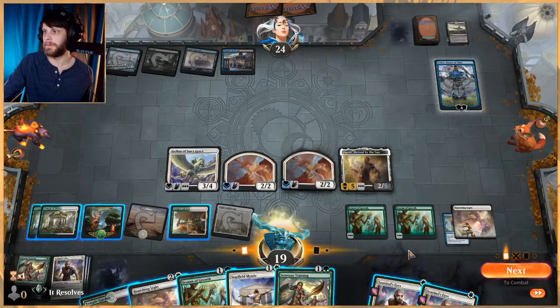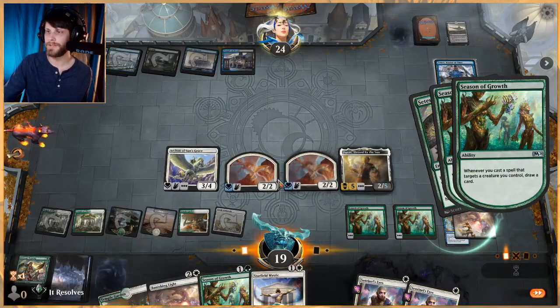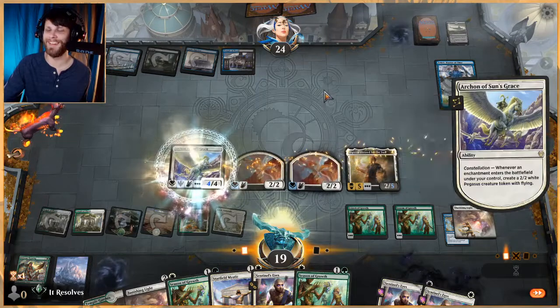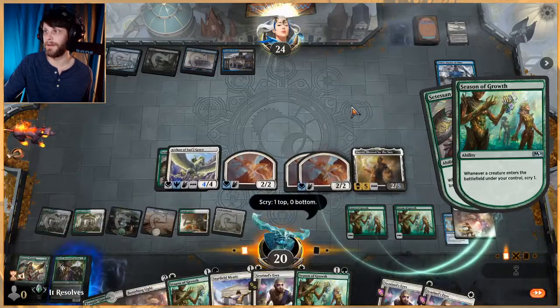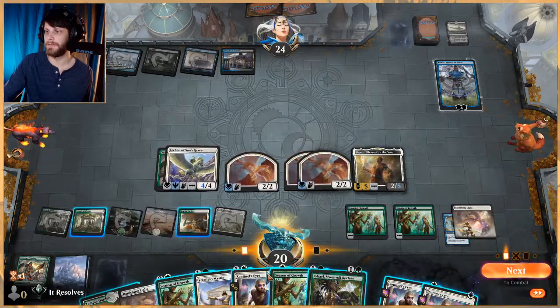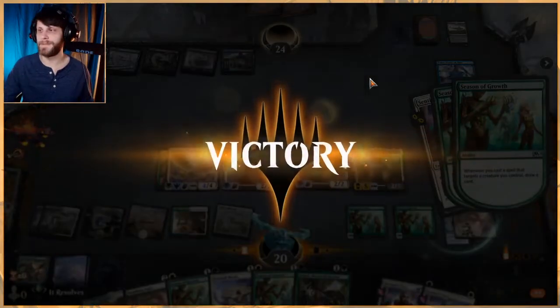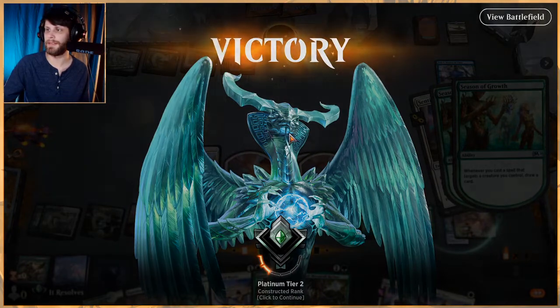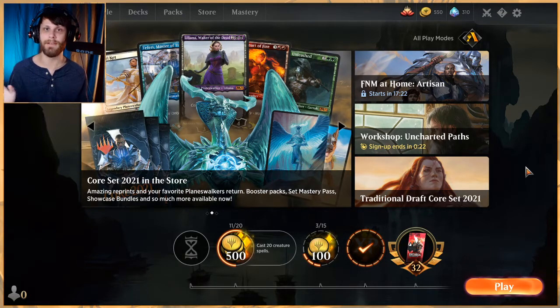Daxos triggers a lot for our deck so we get a ton of scrys out of it. We get to draw three cards right now. Now we're gaining life for every token that comes out and scrying two — that's pretty good actually. Let's get that in. We'll play Sentinel's Eyes here — this gives us enough to make sure, and there we go. The synergy is real. We did the right play by killing Tutelage with Banishing Light and then killing Teferi — we were going to die to mill at some point so we had to. Three for three on this deck so far!